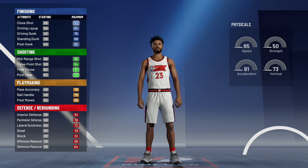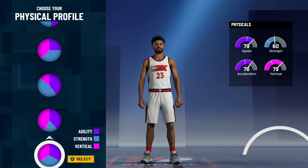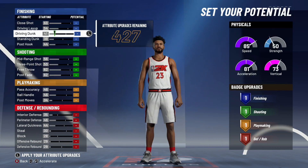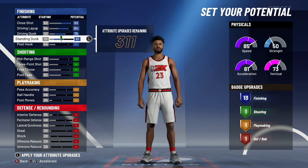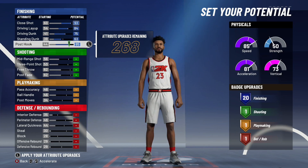Moving on to the physical profile. It's a Shooting Guard, so I personally recommend you pick all agility. Moving on to attributes — do it just like this to get the maximum badges possible. You're going to max out Close Shot, Driving Layup, Driving Dunk, and Standing Dunk. Put Standing Dunk to a 63. Max out your Post Hook, which will allow you to get 20 finishing badges.